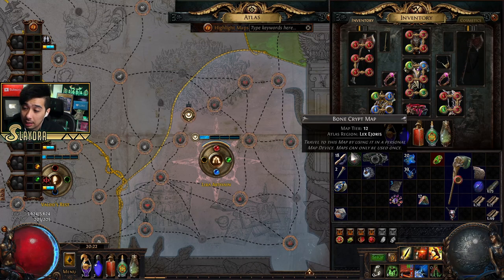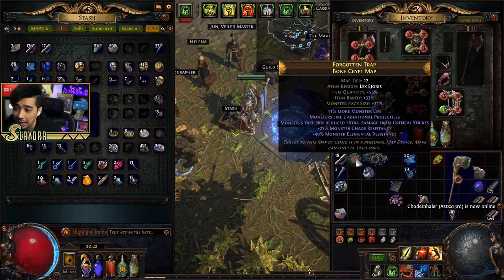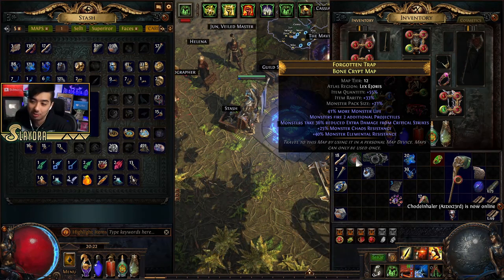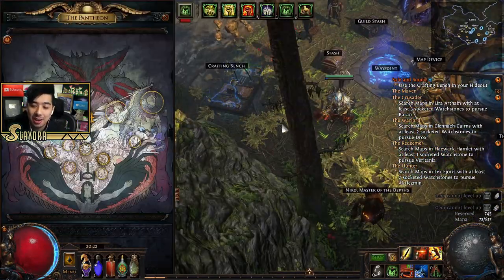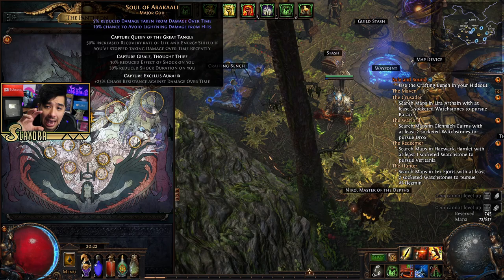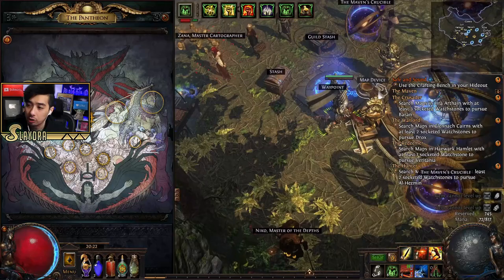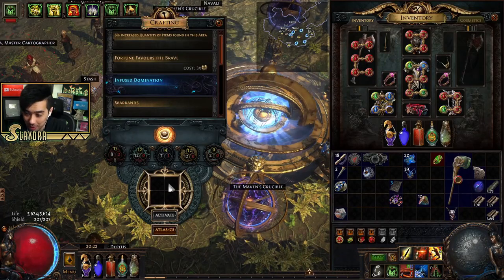There are also things like Pantheon soul captures. You'll see where it says 'Capture Queen of the Great Tangle' — if you google that, it'll tell you which map you need. You'll need a vessel, put it in the map device along with the map, and once you kill the boss you take it to Sin, who will grant you the bonus — for example, '50% increased recovery of life and energy shield if you stop taking damage over time recently.'